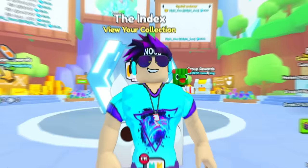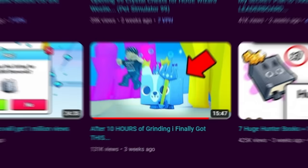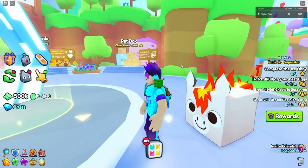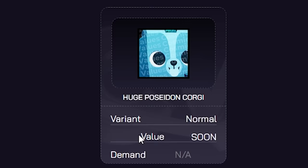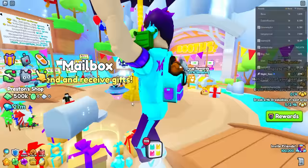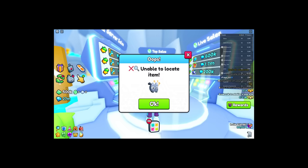That kind of makes sense, especially since there have been people who actually live streamed for 10 hours straight grinding for the Poseidon Corgi to finally get it. After finding somebody to trade it to them — which is probably what I'll have to do. We're going to try to go to the trading server just to see if anybody is selling it, because the value is listed as 'soon' despite being out pretty much since the beginning. Nobody is even selling it — to be continued on that one.